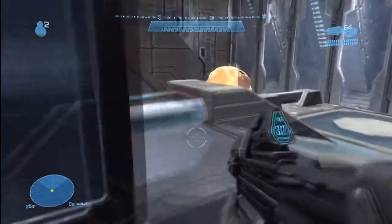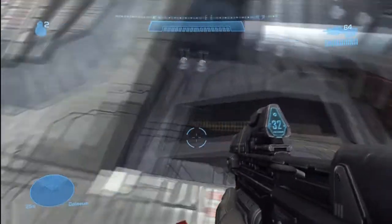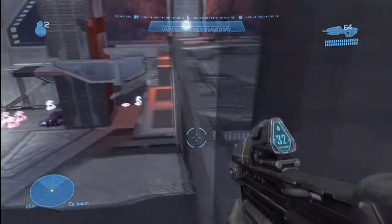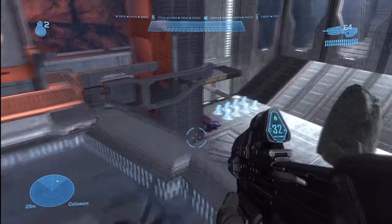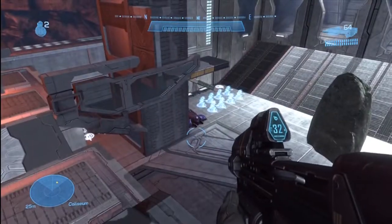As for this map as a whole, it doesn't look like that bad of forging. It's not really bad at all. It's just that it's quite tiny. And looking at the spawns — god damn these spawns. Fix the spawns! The initial spawns for both teams are really close to each other.